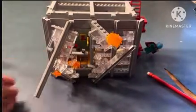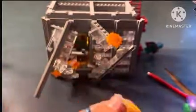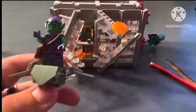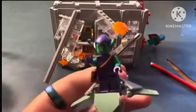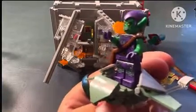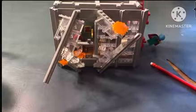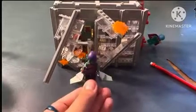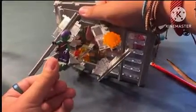The character in question here is the Green Goblin, and he's got his little thing that he flies on and you can throw grenades off of. He has a really cool torso print and leg printing, and on the back he also has a cool torso print. There's fire so you can zoom around, and then the rod just goes in like that.